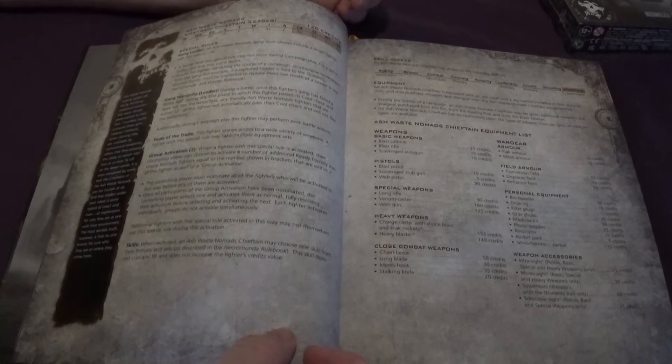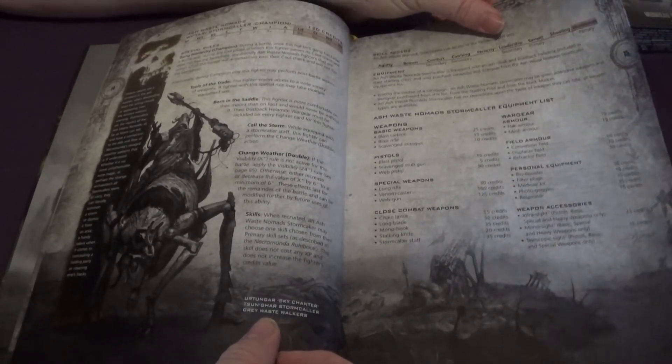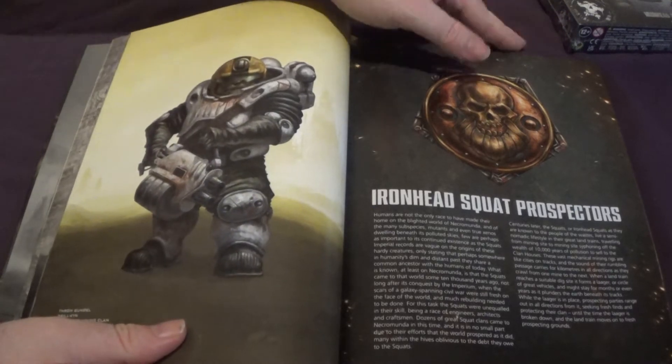There's stuff you won't find on the models as well, so I'm hoping at some point they'll do an add-on. This comes back to my old point that weapons should almost be sprues to start with, but we'll get on to that later. We have the Ashwaste Chieftain — two pages of stuff for him — then the Champion, the Prospects, the Ganger, and the Juves. There's a nice black and white image. And then we're on to the Ironhead Squat Prospectors, the box we're doing today.